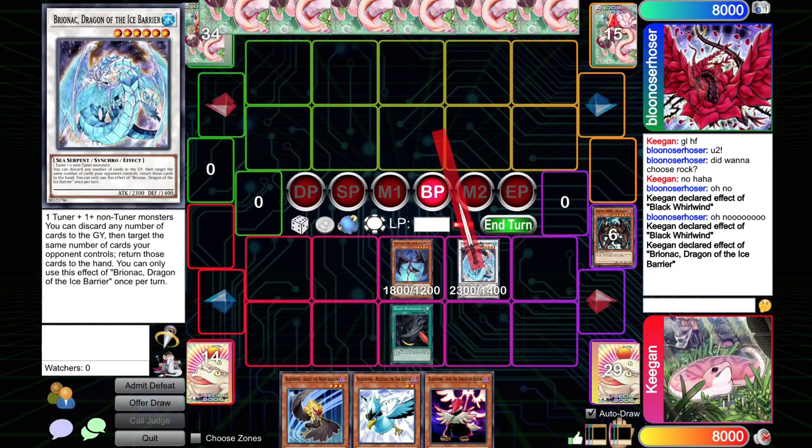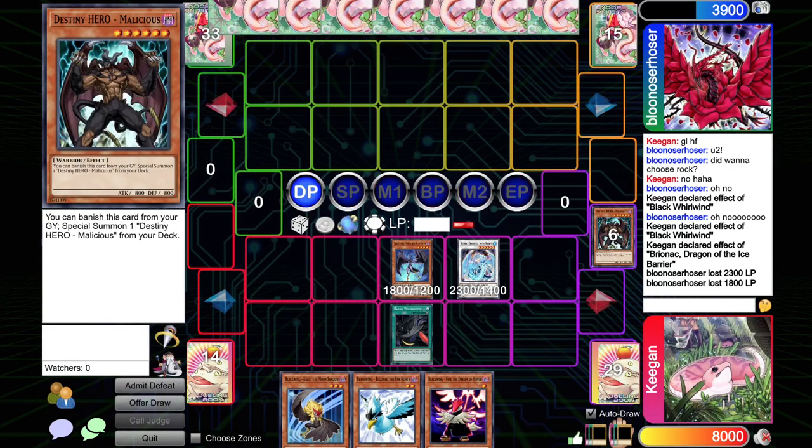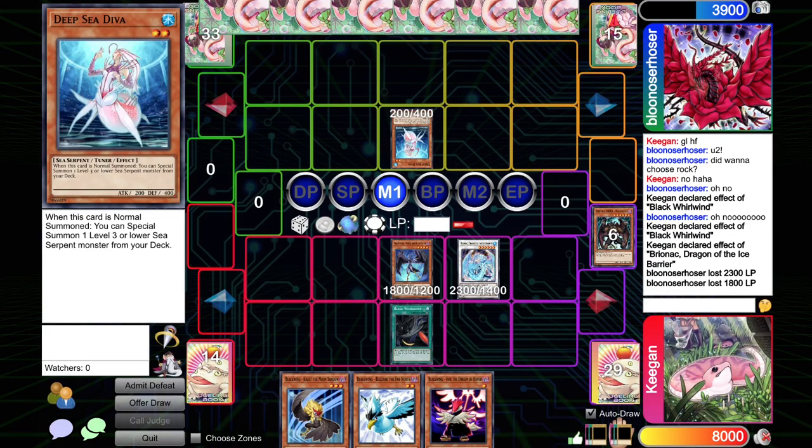Then we'll go Brionac direct for 2,300. If they have Gorz or Trag, we can use Shura plus Kalut to attack over it, which is how we want to go about things. The opponent is dead next turn unless they do something, and we're still at neutral advantage but we also have Malicious in grave. I like getting aggressive — our deck doesn't like to play long games. That's why we don't have traps.